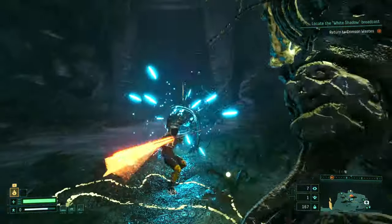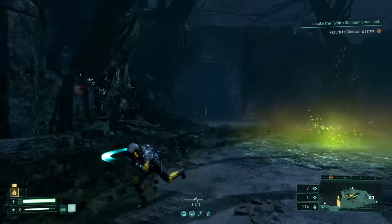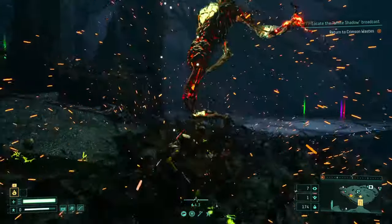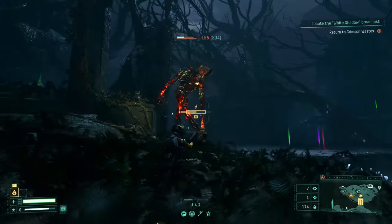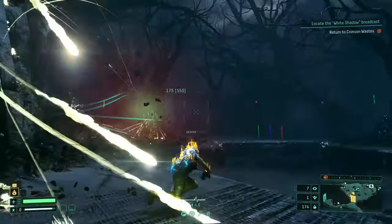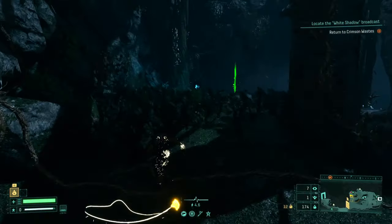Melee is a great way to one-shot smaller enemies and stun bigger opponents to open them up for massive damage. Aiming down sights exposes enemy weak points for a lot more damage. So if you stun a larger enemy with a melee hit and then aim down sights at their weak point, it takes care of them much more quickly.